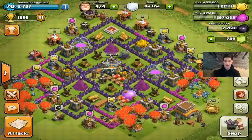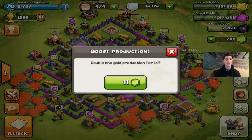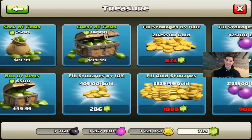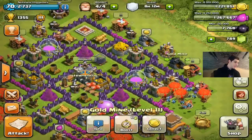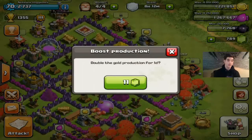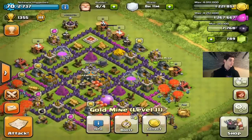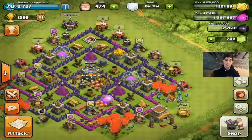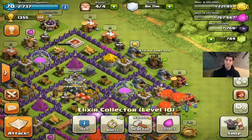Now let's talk about boosting versus getting resources. Clash had it totally wrong before — boosting your pumps and mines actually made you lose loot. Now they changed it, and I did a lot of math. Boosting a max level gold mine costs 11 gems for 24 hours and gives you 72,000 extra gold. Getting that same 72,000 gold through the shop costs 94 gems — that's eight and a half times more gems.